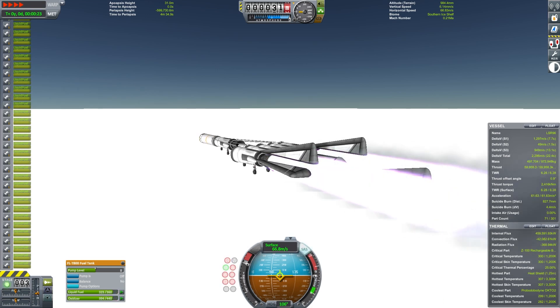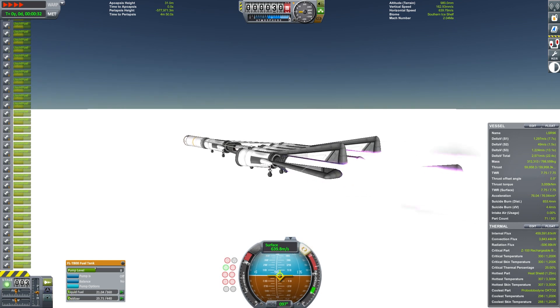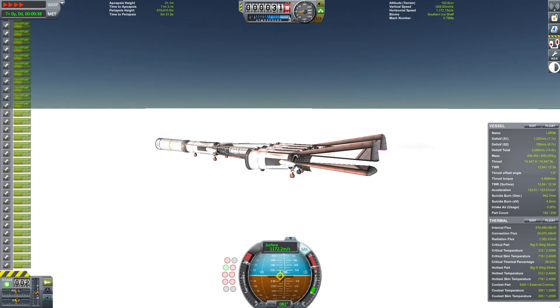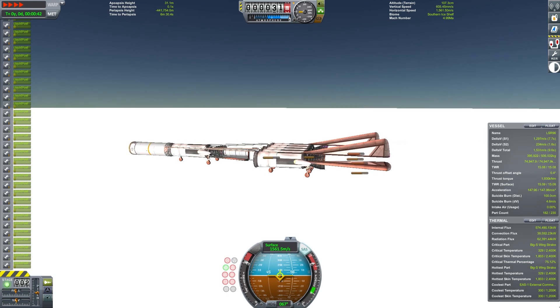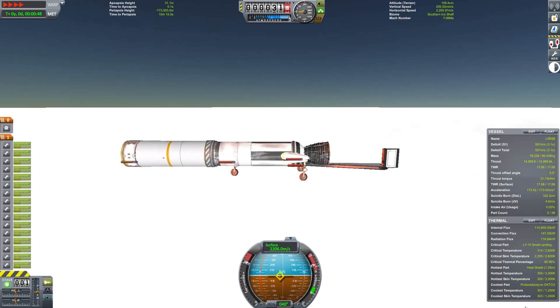Starting off the land speed attempt, I put SAS on and set it to prograde. Combined with a reasonable setting of the engine gimbal, this was effective in keeping the craft on the ground and in a straight line. Nothing exploded, so a real win there. The first two stages were able to get me up to about 1700 meters per second, whereupon I then unleashed the final, entirely optimized land speed record craft.